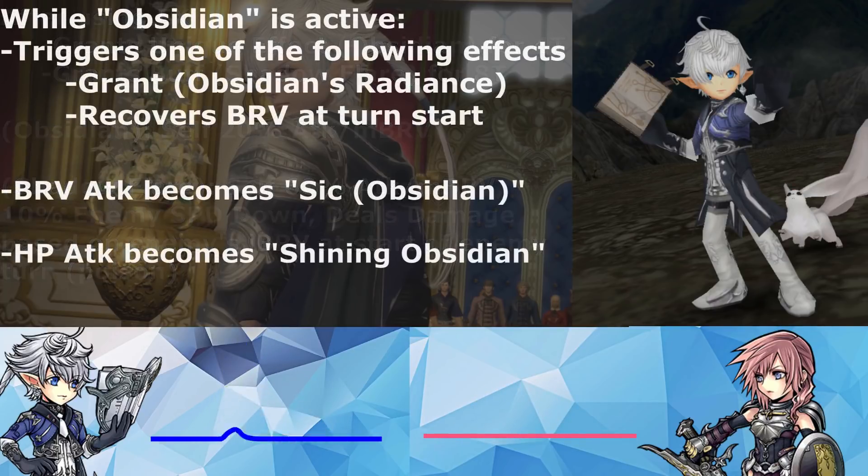While Obsidian is active, Obsidian Carbuncle will do one of two actions on AlphaNo's turns: it'll grant himself a buff called Obsidian's Radiance for three turns, or if Obsidian's Radiance is already granted, he gets brave recovery based on initial brave at the start of his turn. Obsidian's Radiance is a framed buff granting 20% max brave overflow and increases his brave damage on debuffed enemies by 20%.